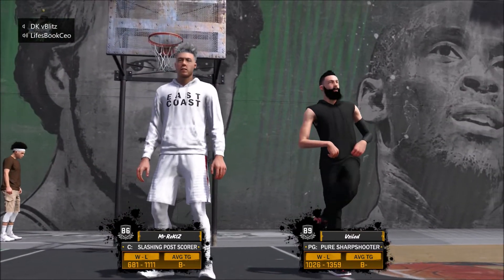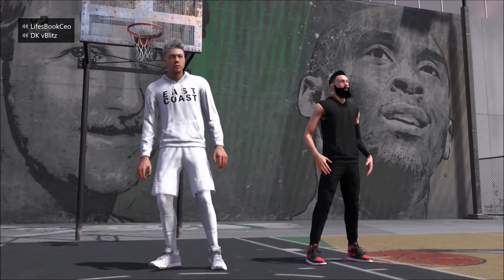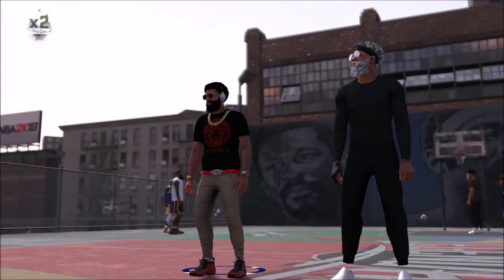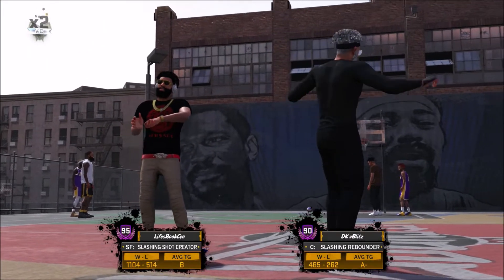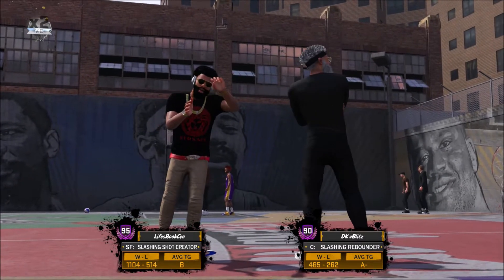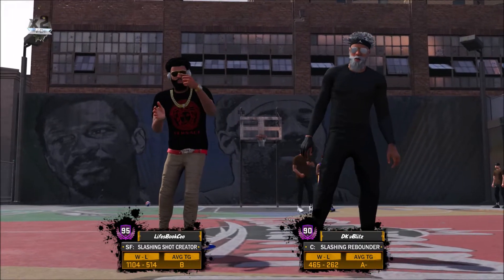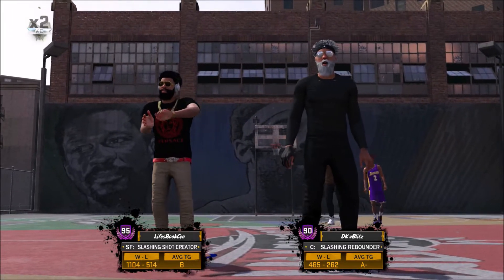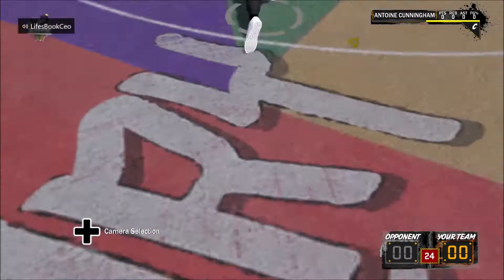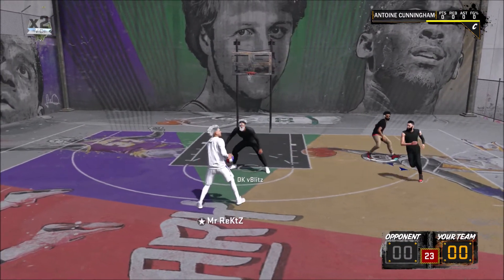So basically, NBA 2K19 is adding new dribble moves. It has officially been confirmed by Mike Wang that new dribble moves will be added in the game — to be exact, Tier 3, so it will be one of them elite dribble moves. And it's one of the moves Kyrie Irving did in the All-Star game that just came up, and it was fire.